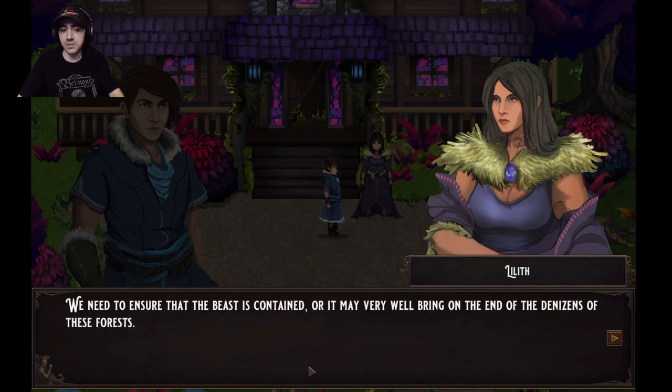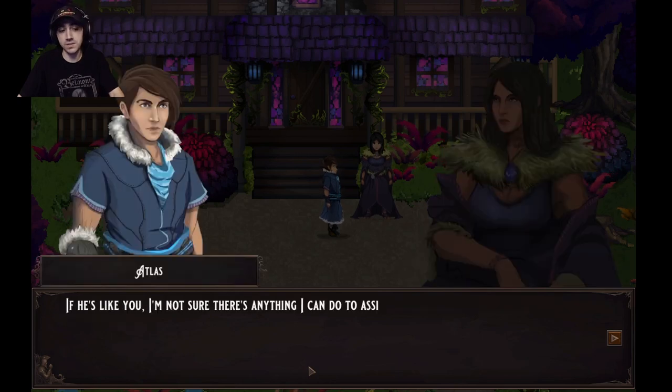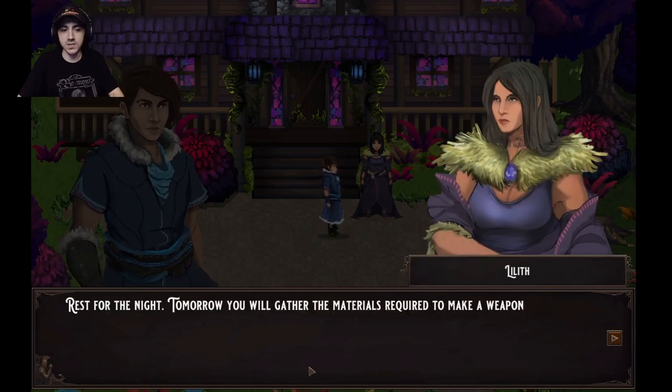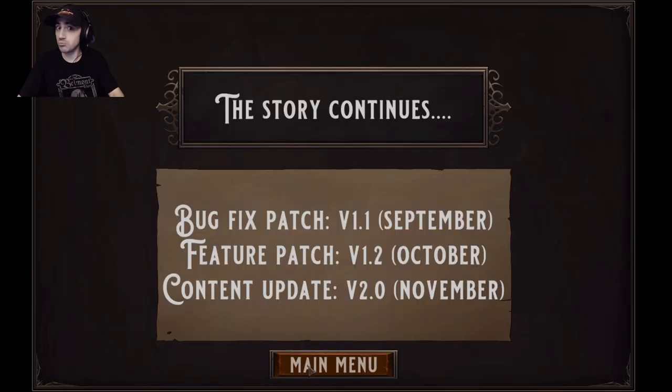'How did Ferris become that?' 'I fear there is something larger at play. For now we must prepare — we must ensure the beast is contained or it may very well bring on the end of the denizens of these forests.' 'If he's like you, I'm not sure there's anything I can do.' 'You will be, Atlas. Rest for the night — tomorrow you will gather materials required to make a weapon strong enough to pierce a daemon's hide.' And that's where the crafting story continues. The roadmap shows a bug-fix patch in September, features in October, and a content update in November.